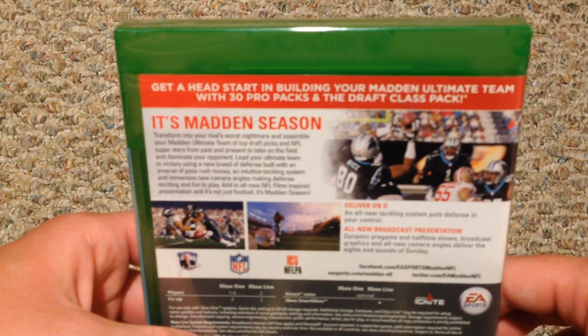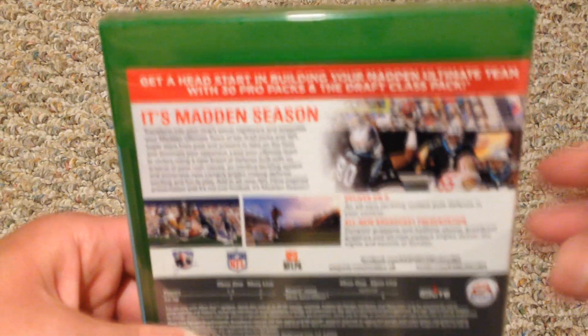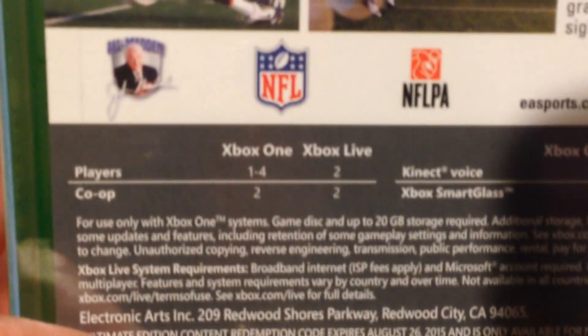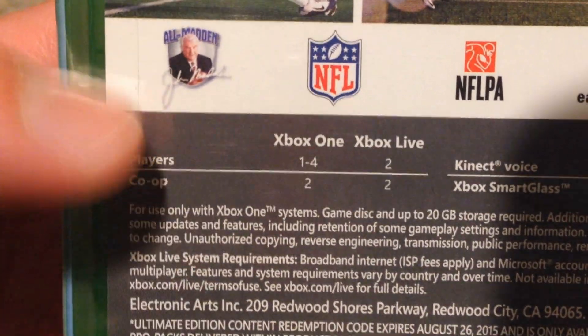On the back: get a head start building your Madden Ultimate Team with 30 pro packs and the draft class pack. Not really sure how the 30 pro packs work — I think it's spread out over like 30 weeks or something like that, but not entirely sure.